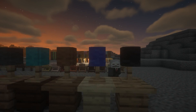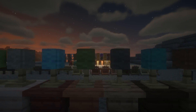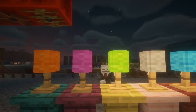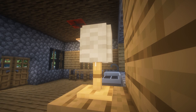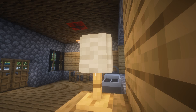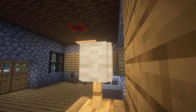Next up are lamps. These lamps actually do emit light. They can be placed on top of dressers, tables, counters, and do not require redstone — just right-click to turn them on and off. Not only that, these lamps come in various colors just like the curtains, which can make your home look much better depending on the style you go with.